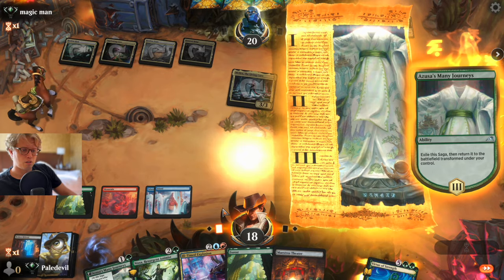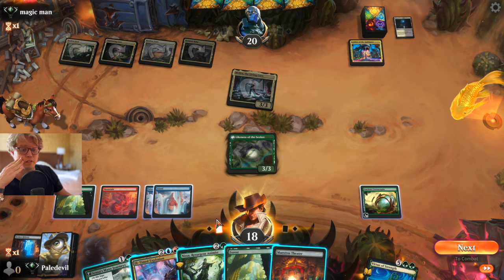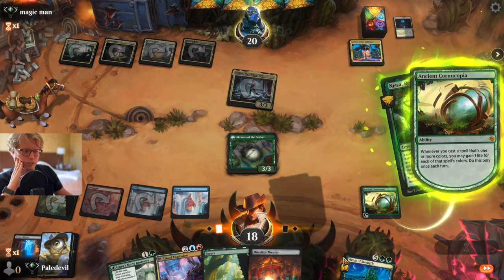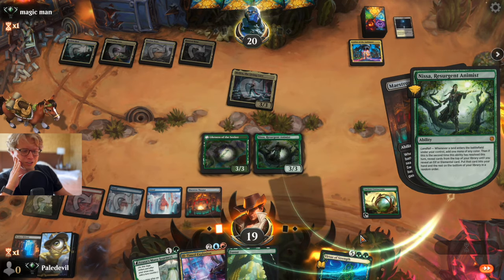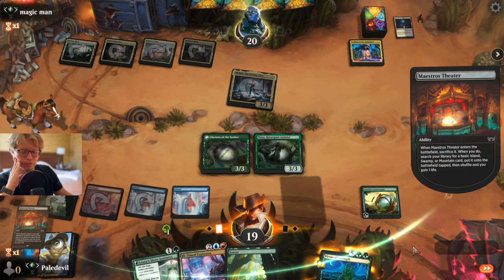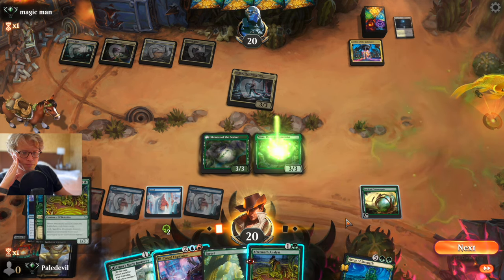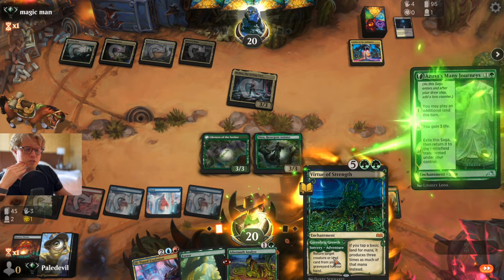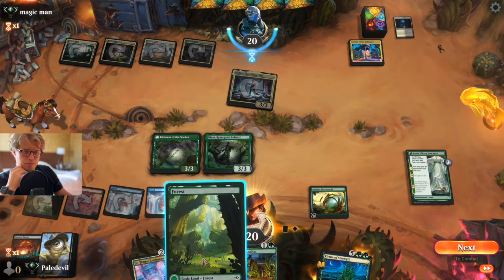We can play our lands from the theater and fetch our Aftermath Analyst — hopefully we get it instead of another Nissa, which is always a problem. Or we play Force and Azusa, but I think we can do both actually. Keep forgetting that Ancient Cornucopia is not just gaining life — it's also a mana rock. Hopefully we get the right creature. Thank god we got it, but sadly we don't have enough to play it out and also use the ability.